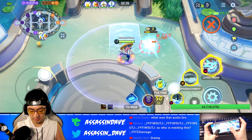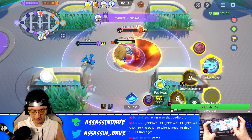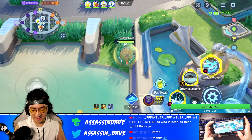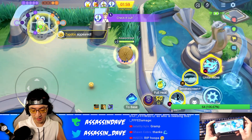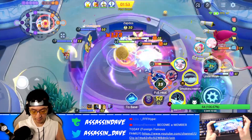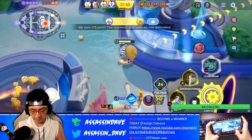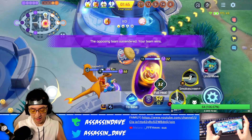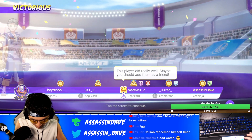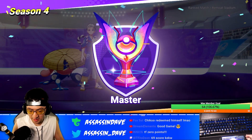Action always speaks louder than words, and here is the gameplay where I'm going to show you the power of Energy Amplifier dominating the battlefield, shredding through Zapdos and winning the game for the team. If you enjoyed this video, make sure to go into the game and try it out yourself, and remember to check out another video with the thumbnail right here.